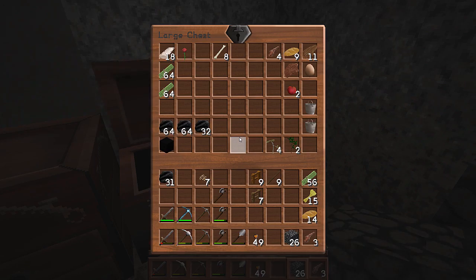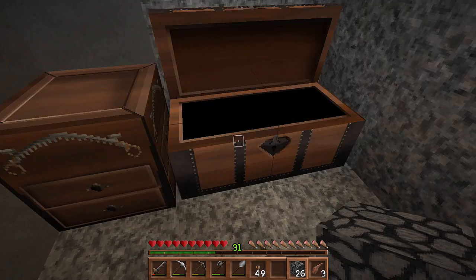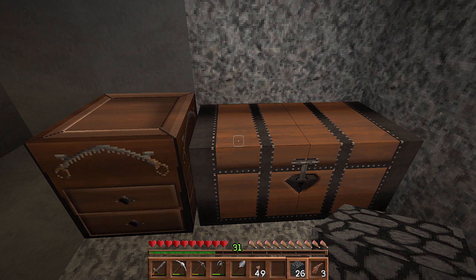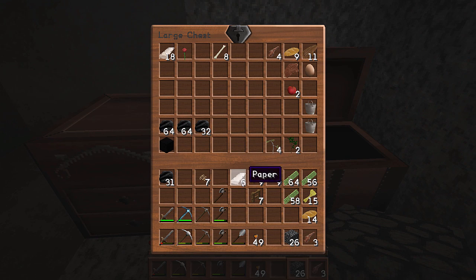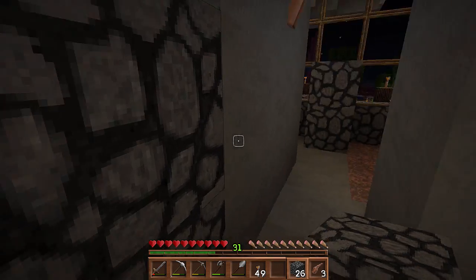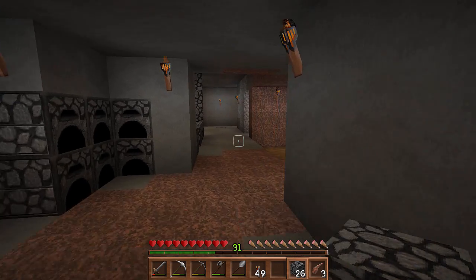I still have my incinerator. This has just become a miscellaneous chest. When we go outside, I will plant some more sugar cane. With sugar cane you can make paper, and with paper and leather you can make books. With books and planks you can make bookshelves, and I'll need bookshelves to help my enchant table perform a little better. I need some leather, so as soon as it's daylight I'll show you the cow farm, but in the meantime I'm going to show you upstairs.